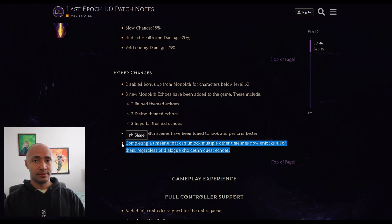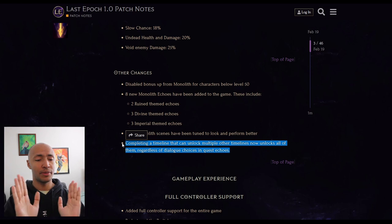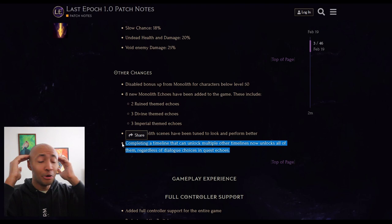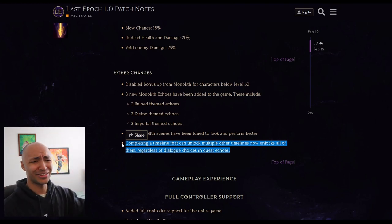Here's another gigantic change. Before, anytime you completed a timeline, you got to choose which way you went - one of two ways for most timelines. Now you get both paths. The endgame systems got smoothed out and rebalanced in a way that is favorable to us, the players. Who thinks about their players anymore? That's crazy.